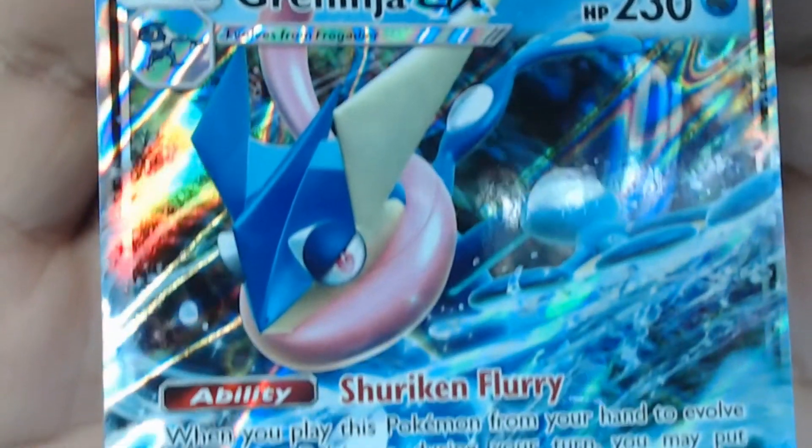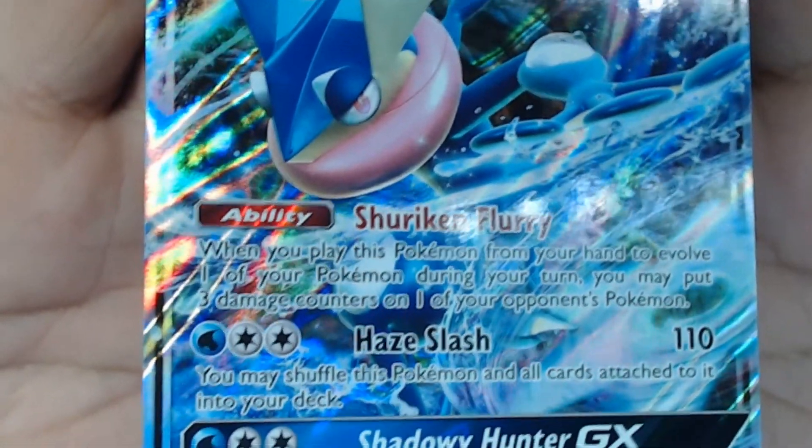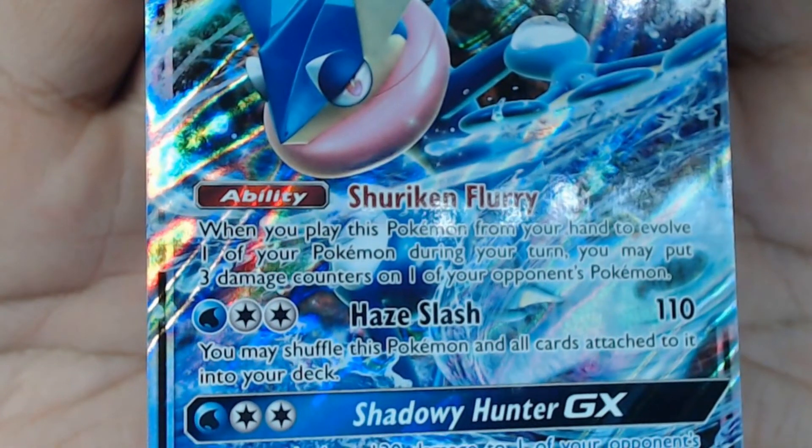But look at that guy. He was actually one of my favorites from X and Y. Let's get a little close-up on Greninja GX. Shuriken Fury — when this Pokemon evolves from your hand, you may put three damage counters on one of your Pokemon. Haze Slash and Shadow Hunger GX. So we've had two nice packs and one really nice pack.